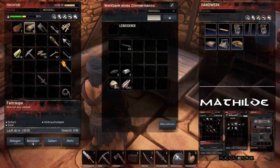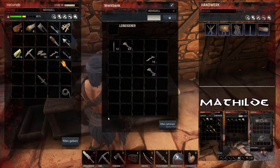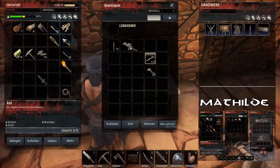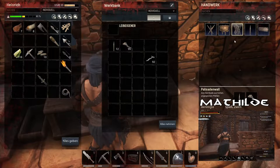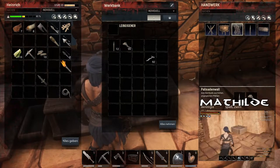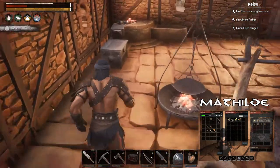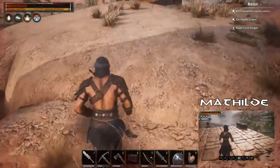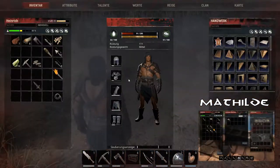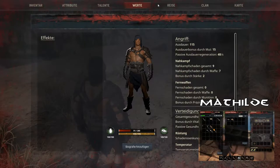Zwischendurch muss ich mal einen Kaffee trinken hier. Lecker, lecker Kaffee. Schön schwarzer Kaffee, Junge. Hier hab ich ja noch Knochenmehl. Hier Steine machen wir auch noch. Irgendwie krieg ich das noch hin mit dem Salz.